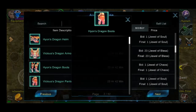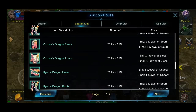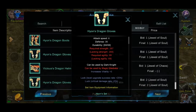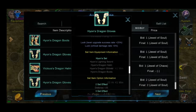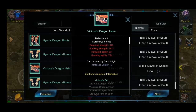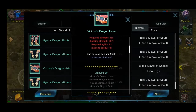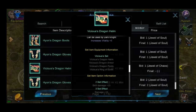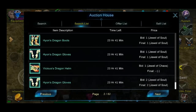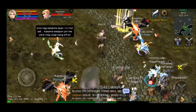Kasi isa yan sa ginagamit na pang-endgame ng mga malalakas na. In addition, itong Hayon na set, included na dun yung sword. Unlike dito sa Vicious — sa Vicious talagang set talaga sya: helm, armor, pants, tapos isang accessory na Ring of Earth. Bali, ang kulang na lang ay gloves and boots.